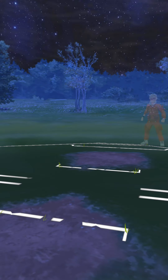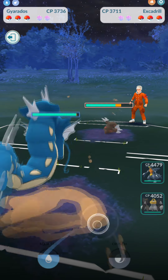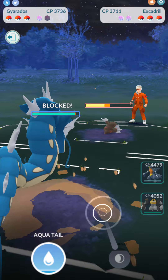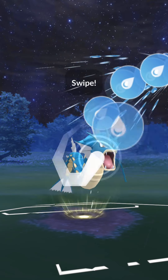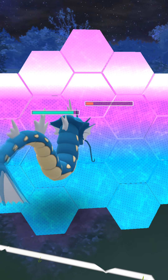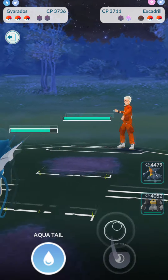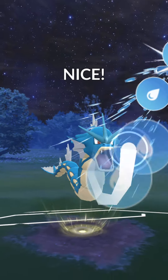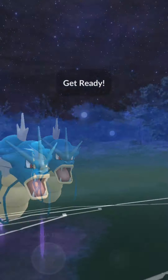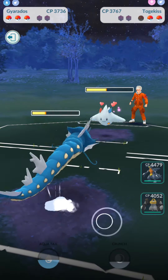Now we're on to the next battle against Jeffrey 12. They're leading with an Excadrill, I'm leading with Gyarados. They fire off what looks like Mud Shot based on the speed of that charge move. After that we go for Waterfall spam. We go for an Aqua Tail to avoid unnecessary shield pressure but they burned theirs anyway — it was perfectly timed so they were pressured to shield because they wanted to get one more Rock Slide launched. In comes Togekiss. We fire off some Aqua Tail spam and we can sacrifice the Gyarados since it did its job of taking out Excadrill.